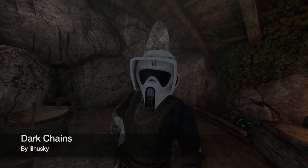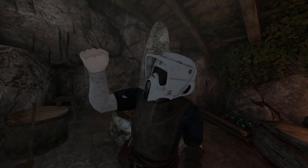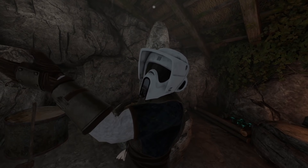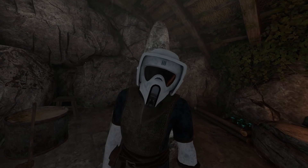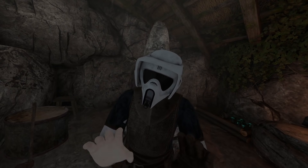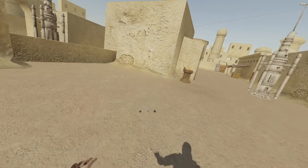Up next we have Dark Chains by Little Husky. This one enables you to force choke people — they don't die, but you can hold them in midair, grab their limbs, and it does a bunch of things. I love using this one especially when I want to be all Star Wars, because you're going to feel like a Sith using this one, I promise. Dark Chains lets you feel like a super Sith.